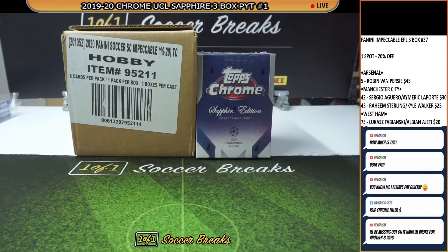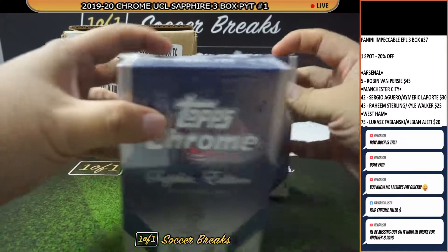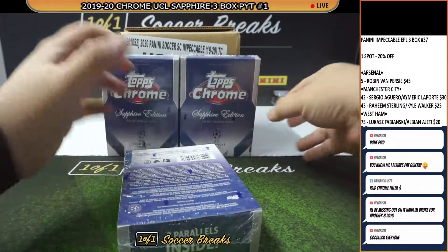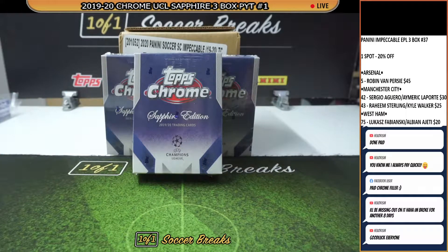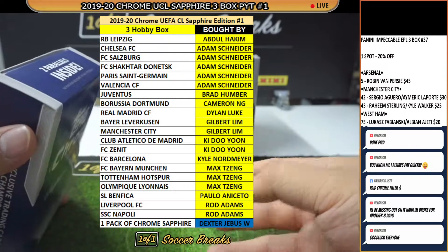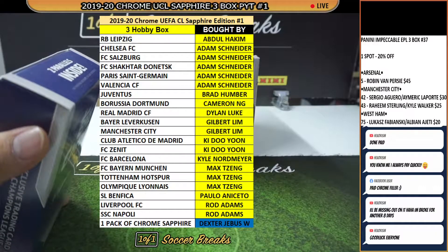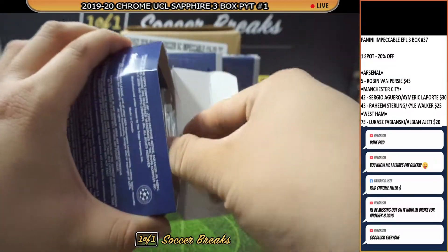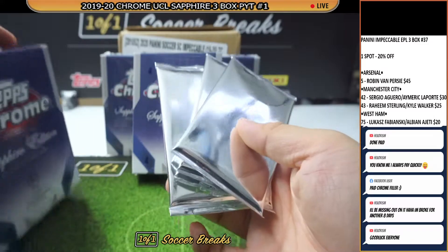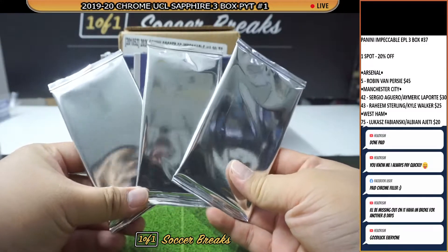Hi guys, welcome to the break. This is Sophia. This is Topps Chrome Sophia Edition number one — a three-box break of Chrome Sophia. This is where the rookie tech cards are. Dexter, if you are around, you actually want the pack of Chrome Sophia, and it's gonna be taken from this box. We have three packs left, so one of these packs will go to Dexter. If you're here right now, you can choose your pack: left, right, or center.